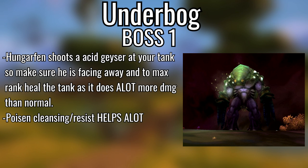Moving to Underbog — general knowledge: the Murkblood Spearmen have a Viper Sting which drains your mana. If you AoE pull a lot of them and get multi-Viper-Stung, you're in trouble. Be very wary of that.